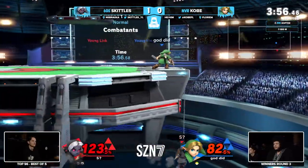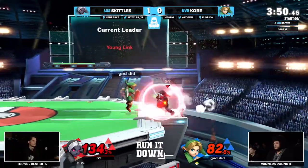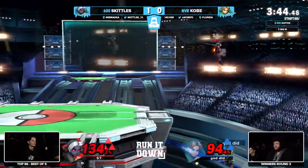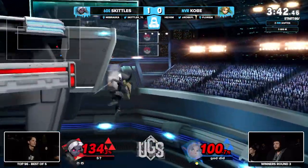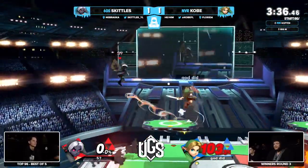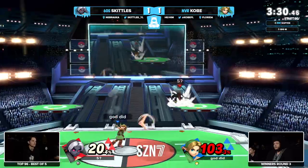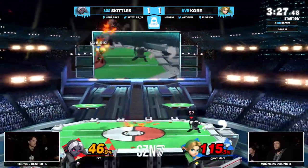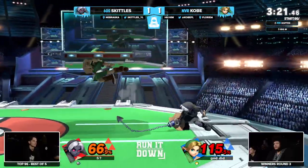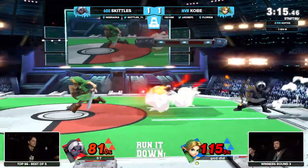Great Z-drop from Kobe, but these two traded projectiles — the double fair not quite connecting, Kobe gets to live to fight another day. No big conversion — down tilt looking for the up-b. Looney tunes action — Kobe respects it. Skittles isn't going to play around too much because he wants to close this game out; he doesn't want to give Kobe too many chances. Wow — still not over yet.